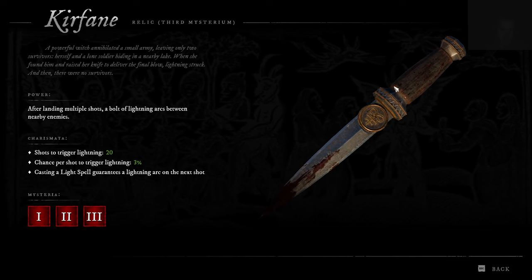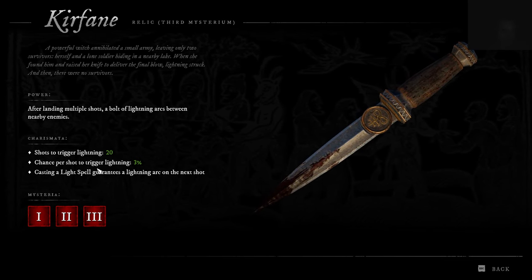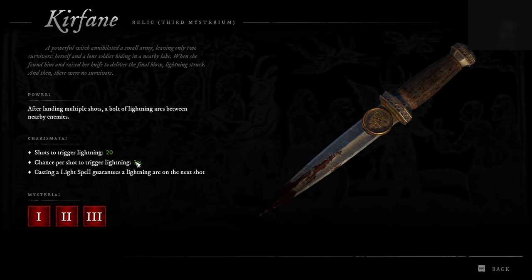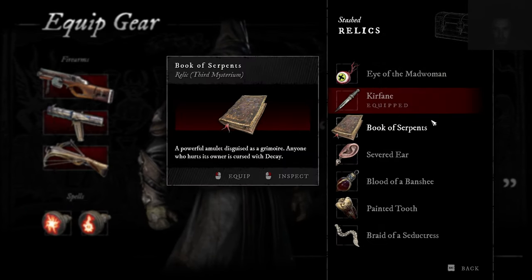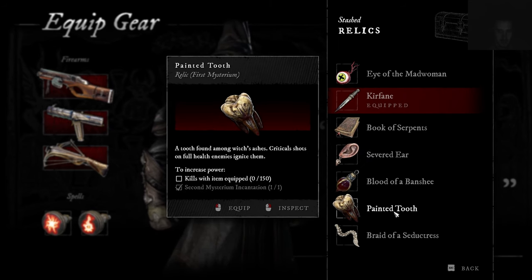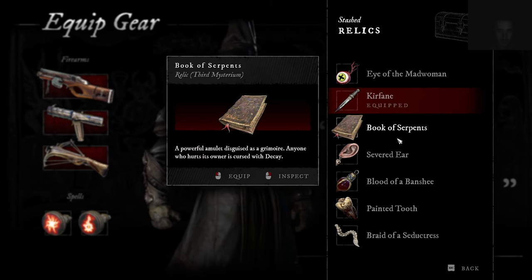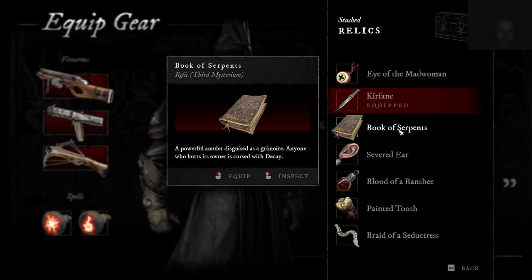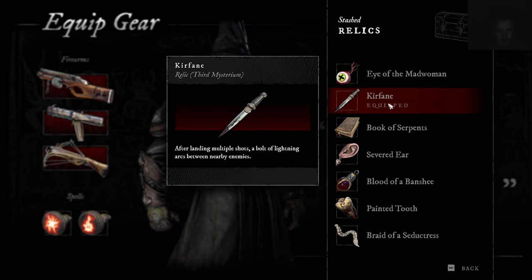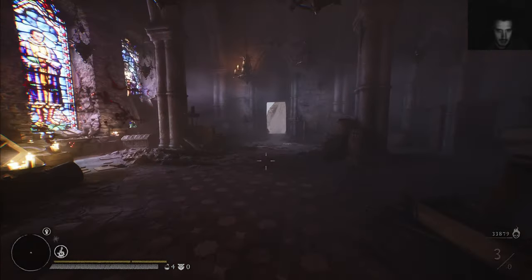There's a 3% chance per shot to trigger lightning, so that's not very high. There was one I always used — something with decay — but I didn't even level those. This knife is pretty good for when you use SMGs, like I do.